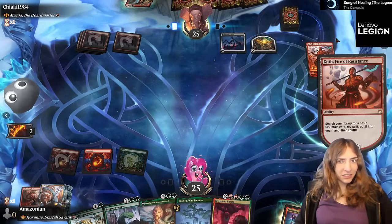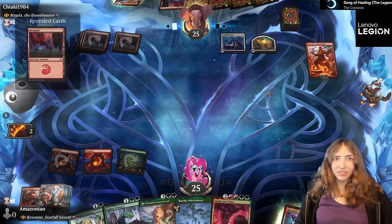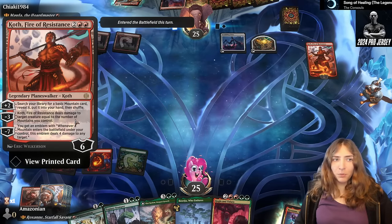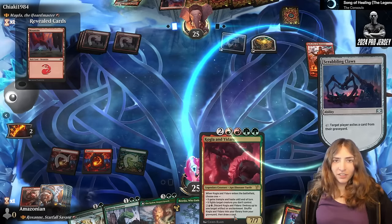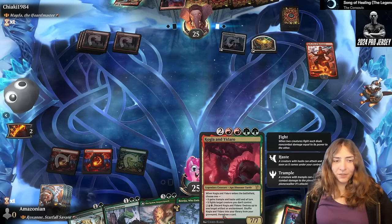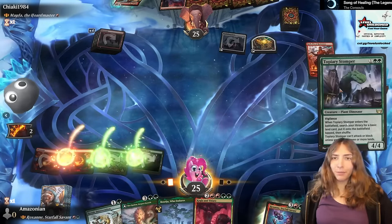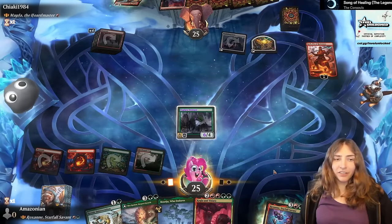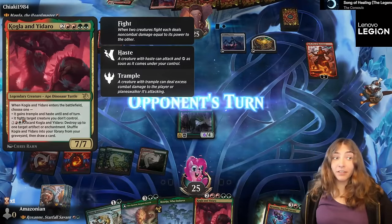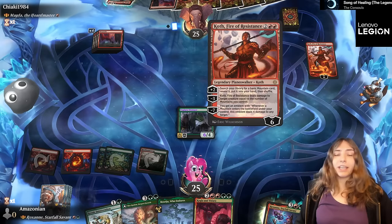Hey, Koth — you're pretty strong. I'm a little worried about this Koth; he's got removal stapled to the number of mountains. This can have haste if I keep it in hand. I think I'm going to go for the ramp, so this Topiary Stomper can't attack, but it does get me more mana. More mana means Kogla and Yidaro — a 7/7 that can have trample and haste, which means I have the potential to swing at Koth and bring him to one loyalty.